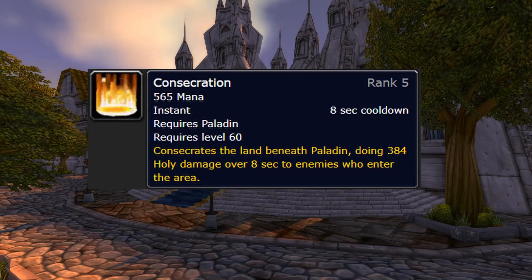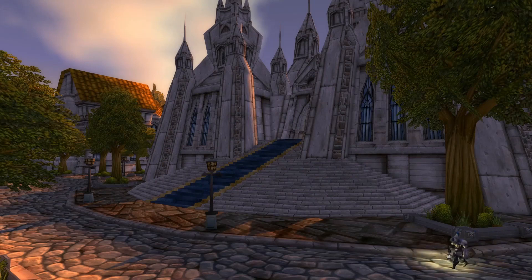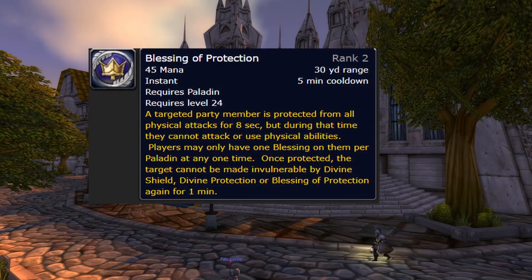But in a 20-man raid, you can't always rely on Blessing of Kings to generate most of your threat, so you can use Consecration on bosses to generate extra threat. If a DPS in your raid pulls threat off the boss onto them, you can always use a Blessing of Protection to drop their threat temporarily and get the boss back onto you. I recommend a target-of-target macro for your Blessing of Protection that I will link in the description, which will make things a lot easier.